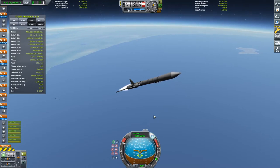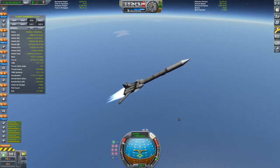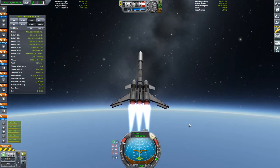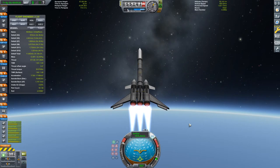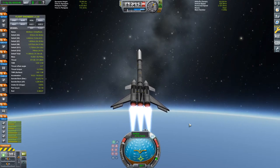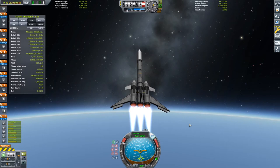Speaking of the Vector engine stage, I chose it for its high thrust and high specific impulse. It's not super heavy either. If I could have gotten the upper stages to be lighter, maybe I could have used three Aerospike engines instead. Vector engines weigh a total of four tons, which is quite a bit, but that's literally just one more ton than three Dart engines like I have in the next stage.